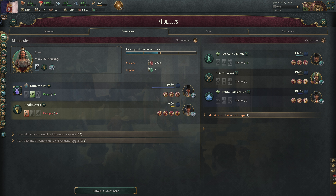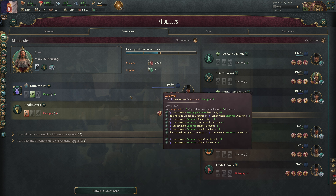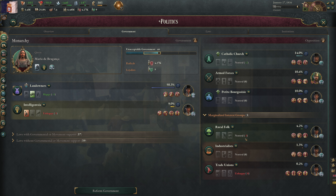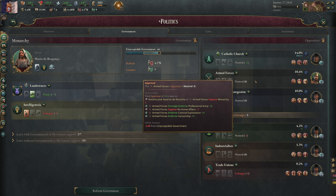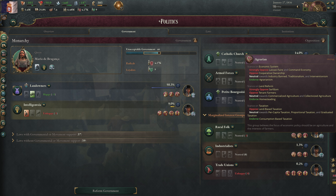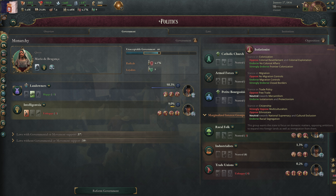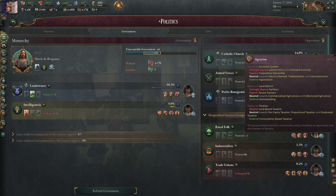There are eight interest groups in the game, the same for all countries with local flavor — for example, Orthodox Church for Orthodox countries, or samurai/shogunate for Japan. Each interest group is a collection of ideologies together with a leader who has their own ideology that complements or overrides the group's views. These ideologies represent their view on how the country should be run, modeled as endorsing, opposing, or being neutral on certain laws.